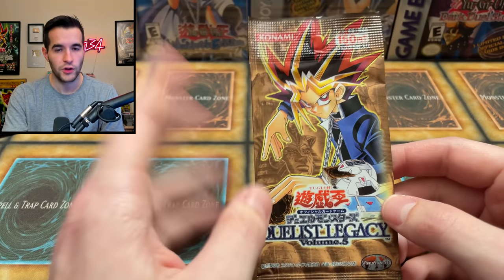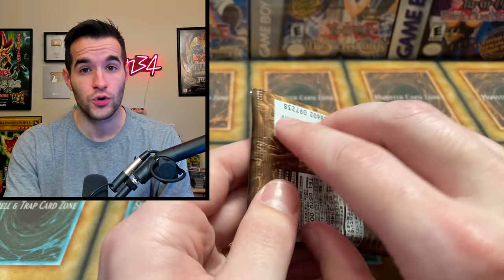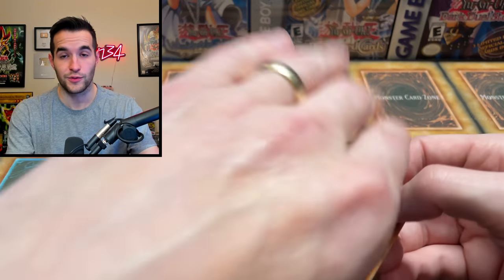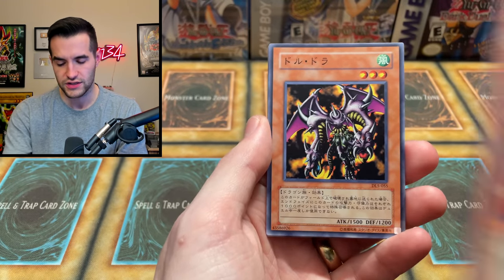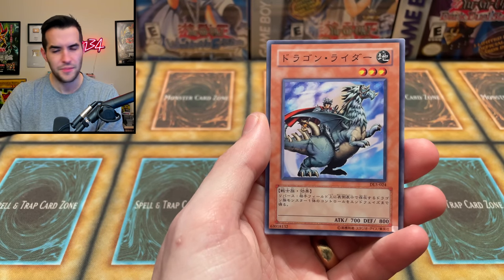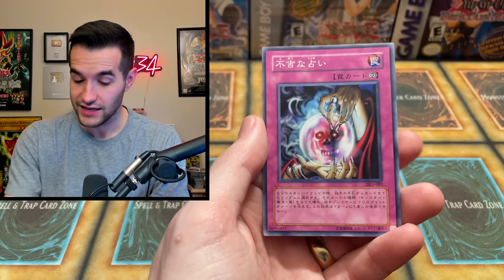We're on to the final pack — Duelist Legacy Volume 5 — and we have not pulled a foil yet. The ultimate rare is Perfectly Ultimate Great Moth, even better than Cocoon of Evolution. Fusionist, Guardian Sphinx, Hino-Kagu-Tsuchi, and Dark Ruler Ha Des are ultra parallel rares. Come on, let's pull something big out of this epic Black Luster Soldier tin. Opening: what looks like Dark Scorpion Combination, Twinheaded Behemoth, Dragon Manipulator, and a Legacy of Darkness card. We didn't pull anything great in this final pack.